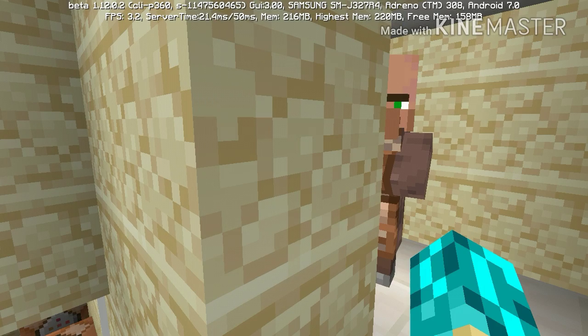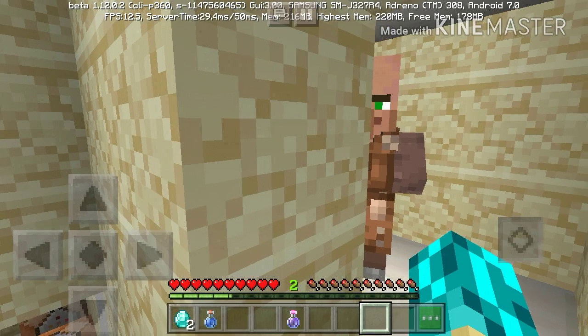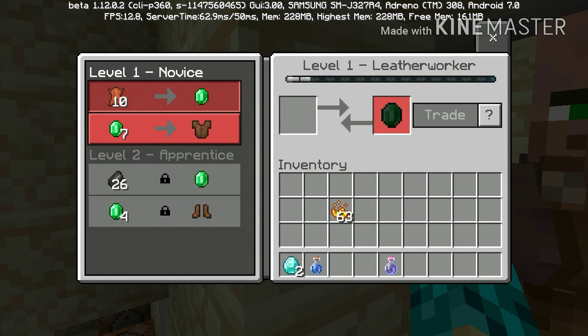Oh wait, here he comes! Here comes Mr. Villager! Hello Mr. Villager — trade! So what does this villager need?